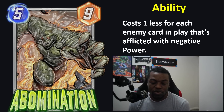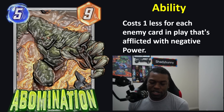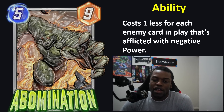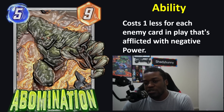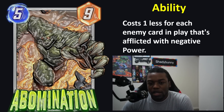There are synergies beyond High Evolutionary for Abomination — you just need cards afflicted with negative power, which cards like Hazmat can do extremely well, and some locations can help too. I do think this will be one of the more auto-include cards in most High Evolutionary decks as a win condition. Unfortunately it does have counters — with Hazmat, there's Luke Cage, which counters a lot of High Evolutionary stuff — and I do think we'll see more Hazmat decks with this card coming out.